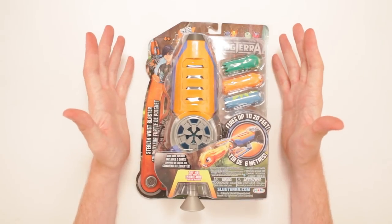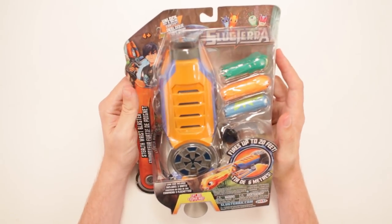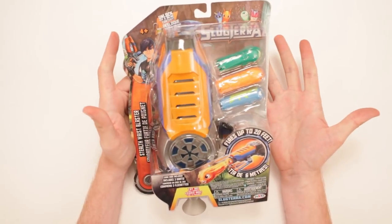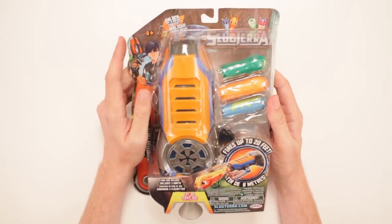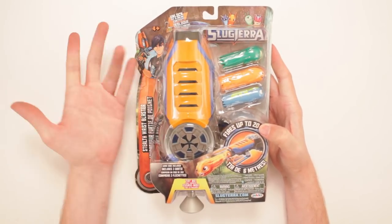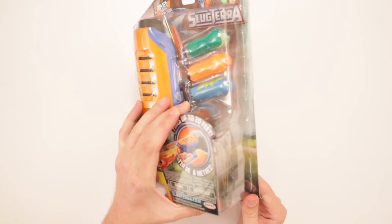This is Slug Terra Stealth Wrist Blaster! This is gonna be great! They got Slug Terra with all the slugs, and who doesn't like slugs except for Salt? Salt hates slugs! But it fires up to 20 feet, and it's got a game code included, which I will give away on my Instagram. I will hide it here.